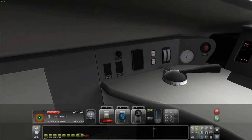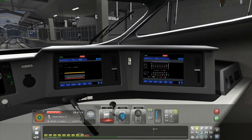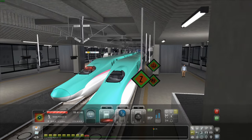First of all, master key on, then cab light. Pantograph on, then VCB — you hold that. I'm going to need to wait for the pantograph to go up. Remove the brake and then hold the VCB down, and we're getting rid of the braking. Put the reverse to forward, put the brake on a little bit so we don't roll forward while we're in the platform. ATC confirmed.